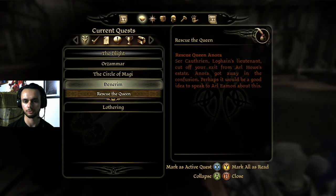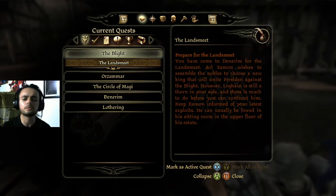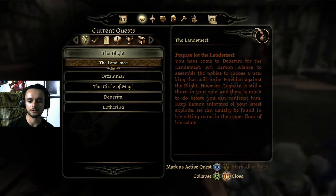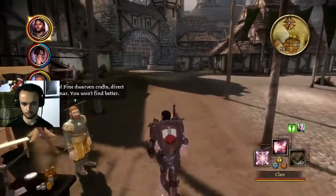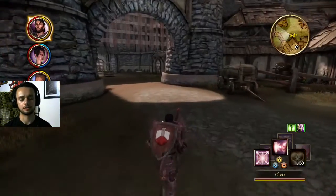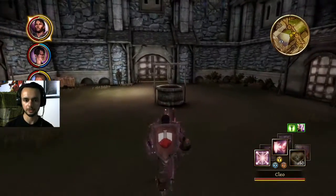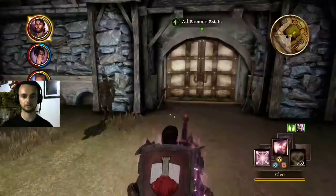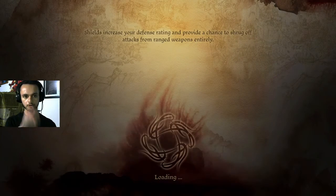Denerim — Rescue the Queen. I don't know where I got away from the confusion. Perhaps it would be a good idea to speak to Arl Eamon about this. Pretty sure that's everything. So let's go ahead and head back to the estate. Dwarven Crafts! Right over there. And if I'm not mistaken, Riordan should be in here as well, because we told him to flee to this place and he said we could talk there.